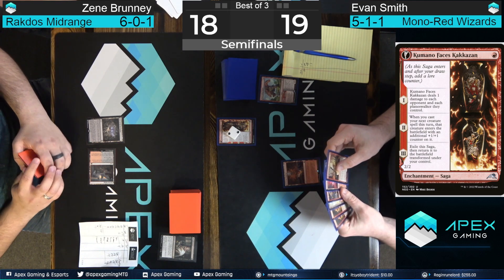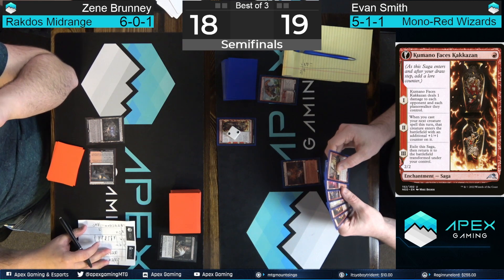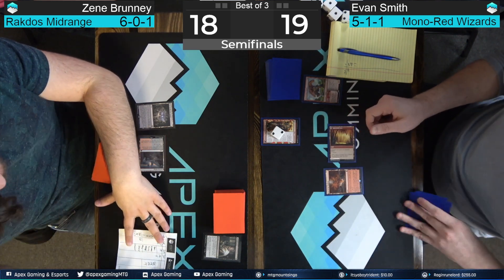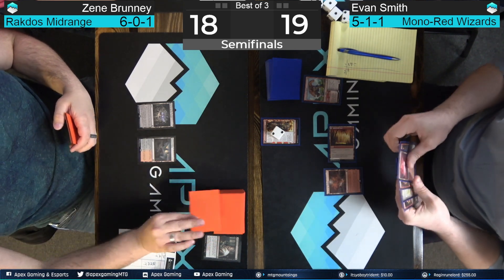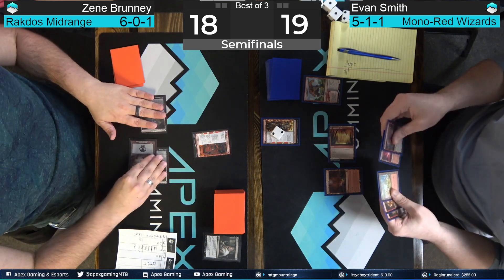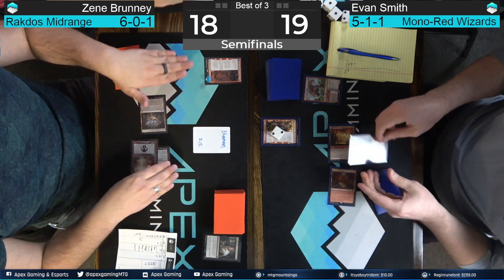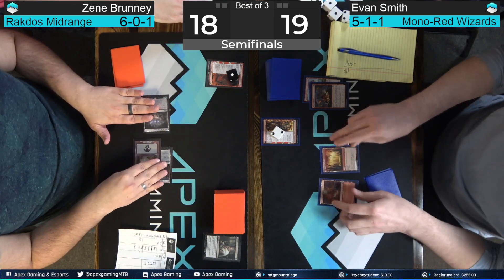He can just play a land and then go for some burn spells upstairs — doesn't have to do much. Could even just play Spikefield Hazard tapped — not a whole lot of targets for that one damage. I think that's what Evan Smith was thinking about, and with the Ramunap Ruins and Den of the Bugbear, playing Spikefield Cave here makes a lot of sense. All right, Zine Bruni's way — we'll see if we can pick up a third mana source. Find Swamp — the perfect third mana source. We're gonna get Fable of the Mirror-Breaker, and now all of his mana woes are gone. Chapter one makes a Goblin.